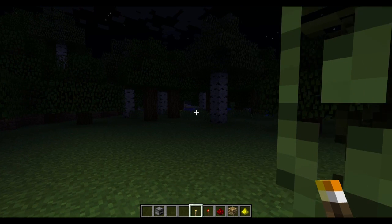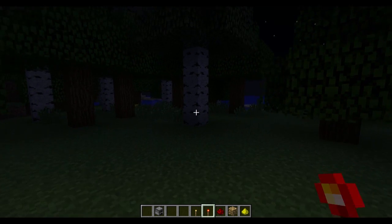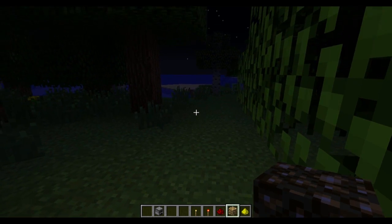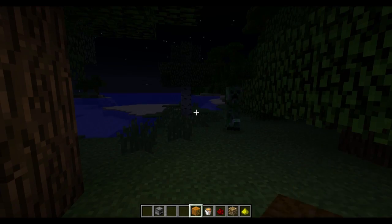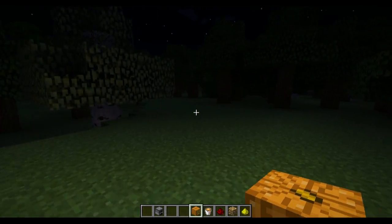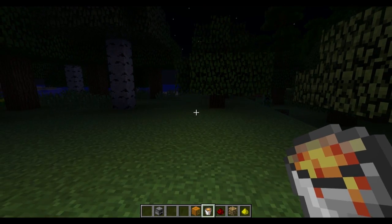This also works with some other items, like the redstone torch, also just normal redstone when you're holding it, glowstone, glowstone dust, and then in my inventory I've got two more: the lit pumpkin, which actually has a pretty big radius comparable to the torch, and the lava bucket, which is also pretty bright.